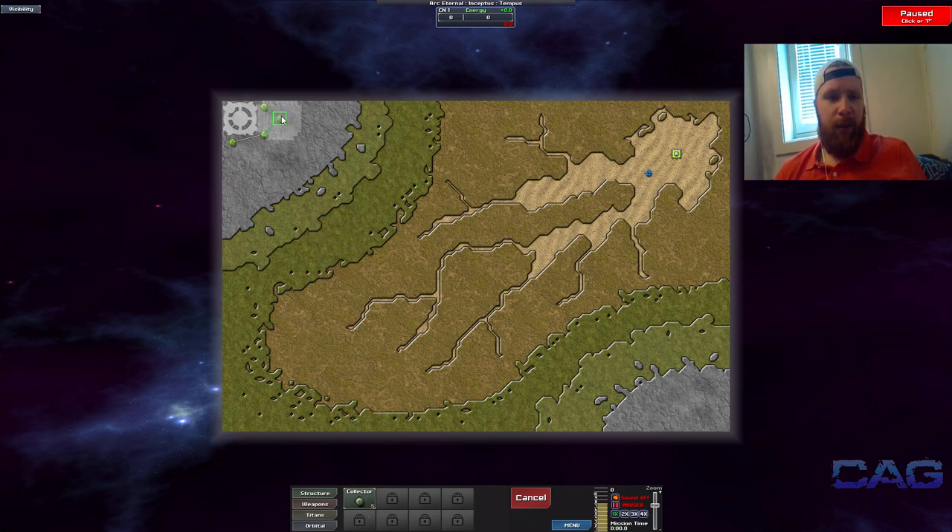They would start — collectors give you energy, and there are a couple of strategies that are important to keep in mind when you place them down. Mainly the fact that — you'll see that in a second, I'll wait until it gets relevant. As you can see, the white is where it gathers energy from, so it cannot cross different levels of the map.